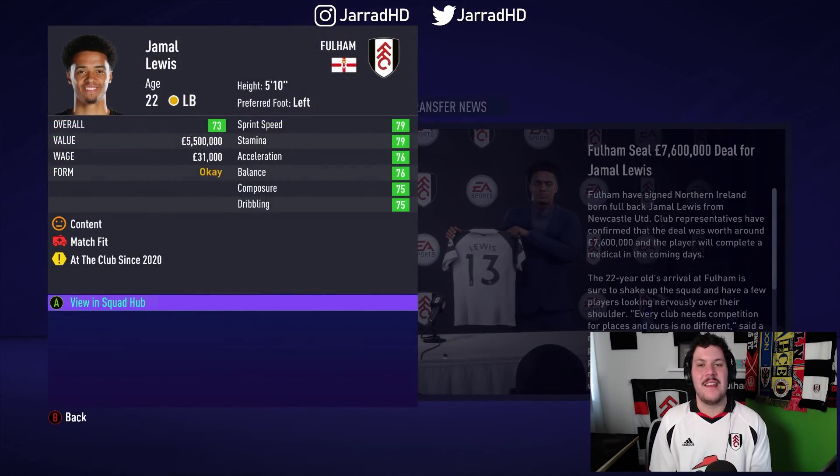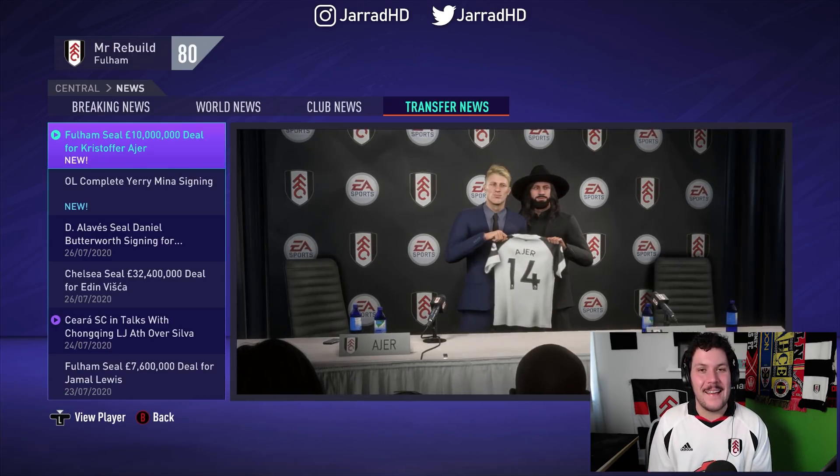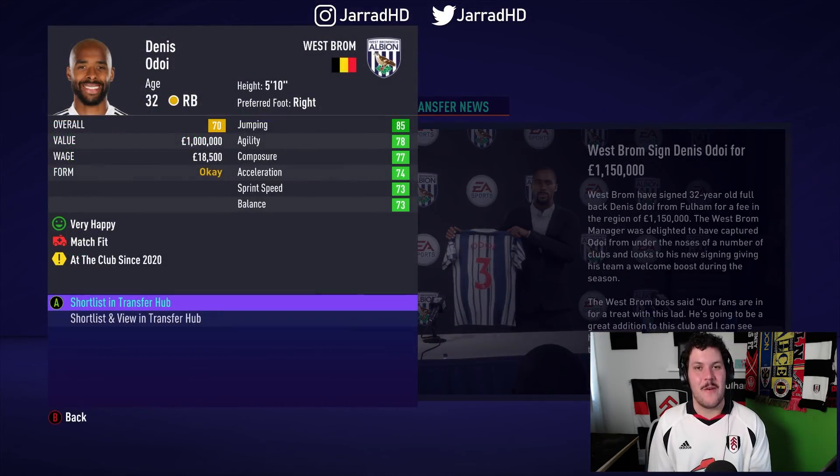Whilst Christopher Ayer is going to be the next Hangeland — the former Fulham captain. We've got another Norwegian defender here. Christoph Ayer signing from Celtic for £10 million. Meanwhile, Denis Odoi will be making a move to West Brom for just over £1 million.